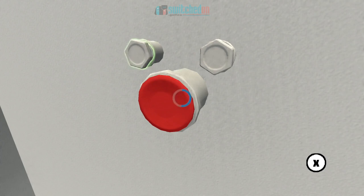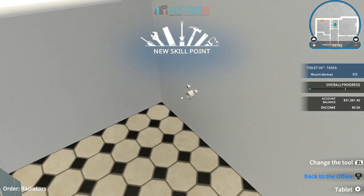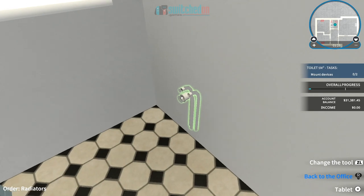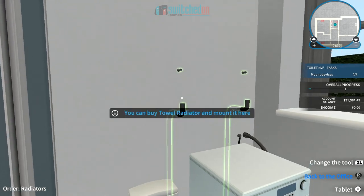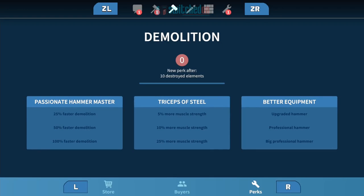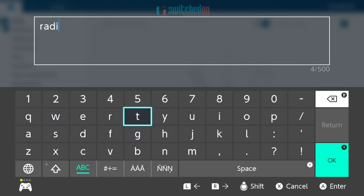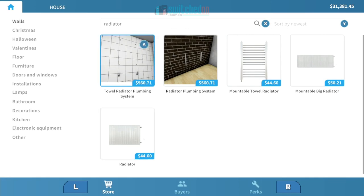Here we go putting in a radiator. Press A to move into build mode and follow the prompts on screen — hold X to unscrew the screws, hold R to unscrew the next one. In the catalog you press X to search, type in 'radiator' to filter, and can browse categories on the left. There are towel rail options and standard radiators — we want the mountable towel radiator. Different prompts keep it interesting, even if it isn't really a skill game as such.